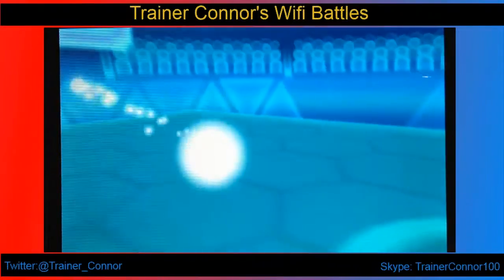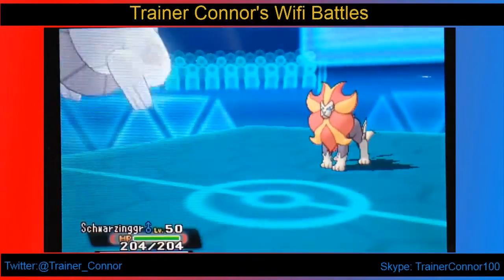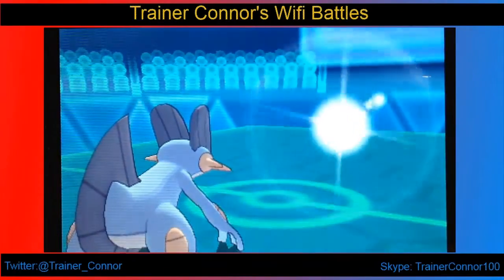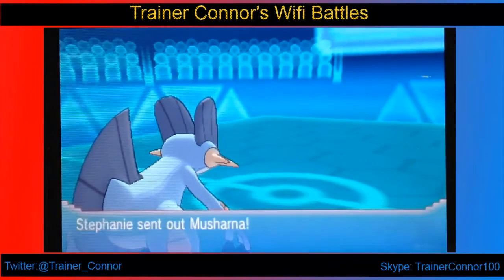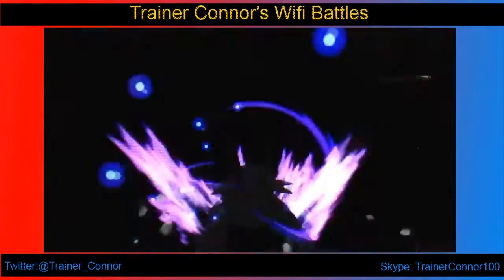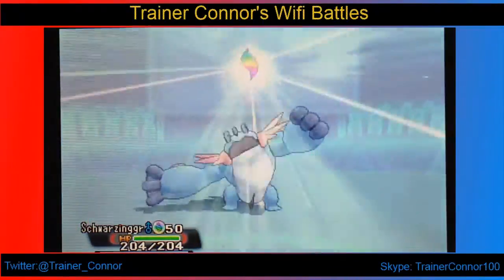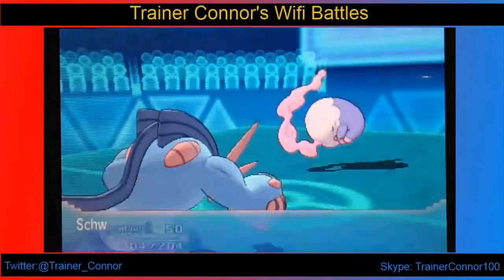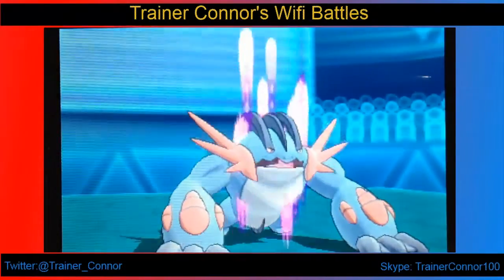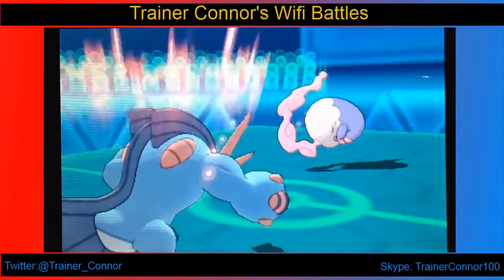I don't want to focus on Excadrill for too long, because I wanted to try out another Pokemon — my Schwarzenegger, a Swampert with Curse, Waterfall, Earthquake, and Ice Punch. That's going to Mega Evolve right here, and it's going to be epic. Mega Swampert is one of my favorite Megas in this generation.